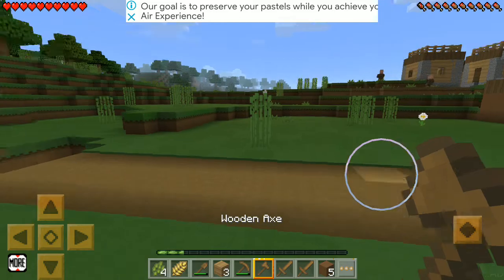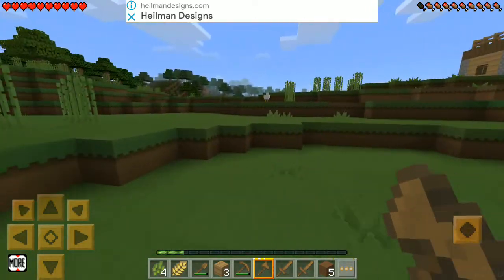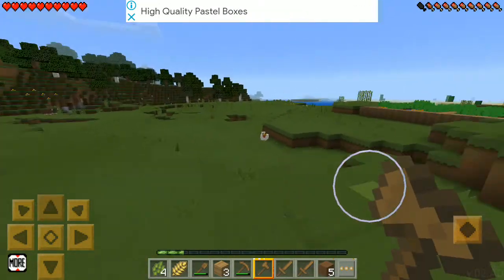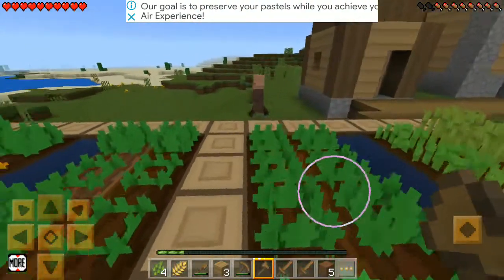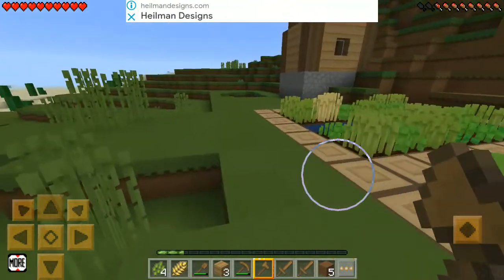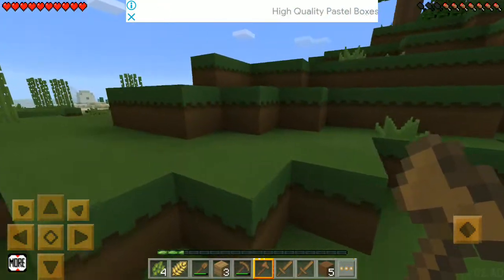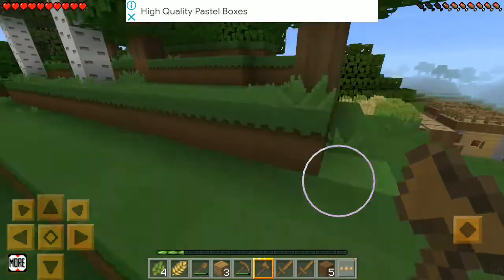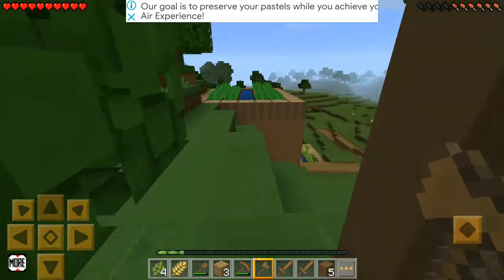Now we need to find some sheep so that we can make our bed, and we won't spawn anywhere else after we die. There's literally no sheep in here. I just don't want to fall in the mine. I think there are no sheep in this place, which is absolutely bad.